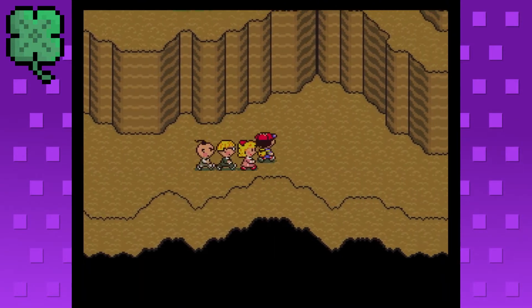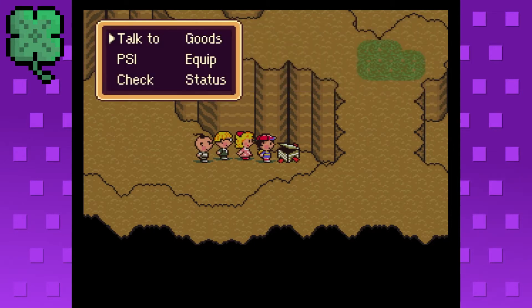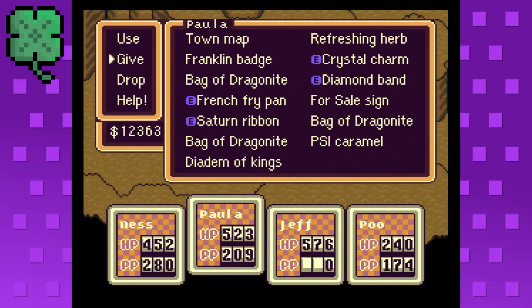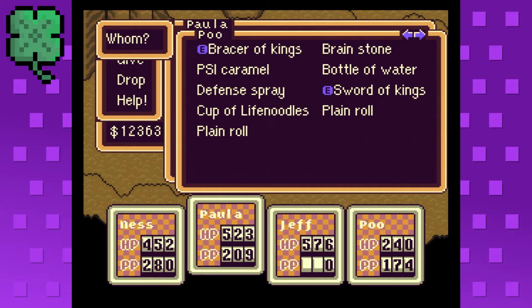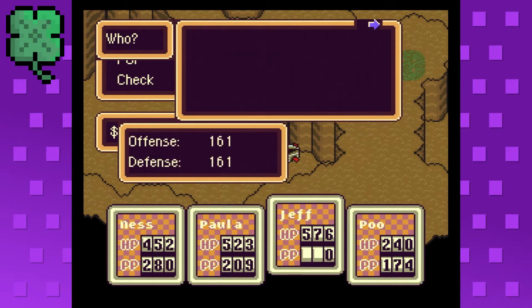I'm heading through here, and I actually — let's open the present. There's the Diadem of Kings inside! Yay, the Diadem of Kings is one of the inventory pieces for Poo. So it looks like we are only one more away from being fully equipped for Poo. So that is pretty freaking awesome.